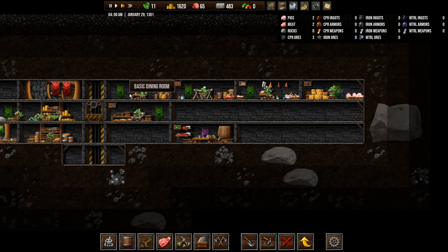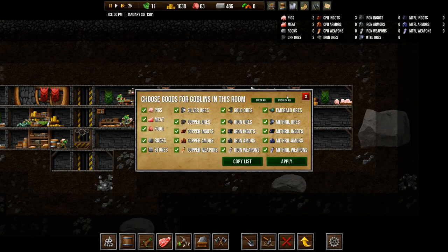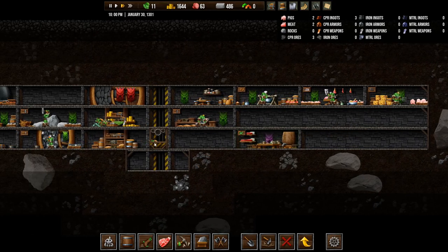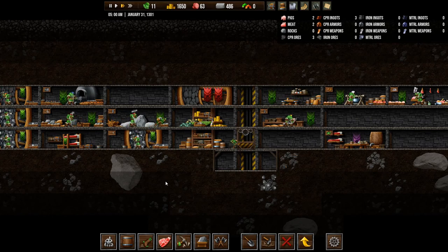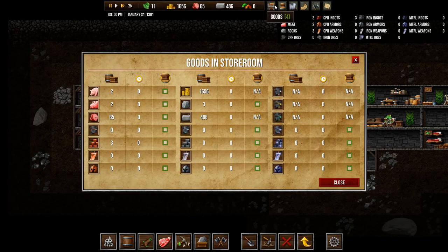We have 11 people and apparently only two can eat at a time in this dining room, so maybe we need more dining rooms. We need a bedroom as well — oh, we already have a bedroom. The improved goblin's room gave us two goblins now. Where did we get iron ingots from? I have no idea. Our storeroom has a couple of pigs, a couple of meats, a bit of food, copper ingots, crowns, rocks, and stones.